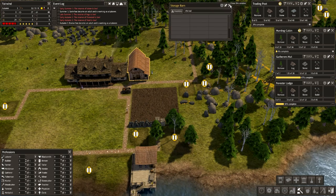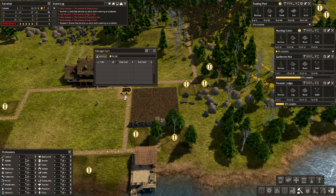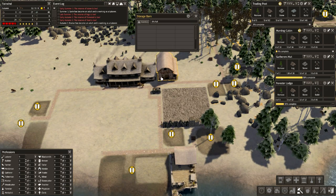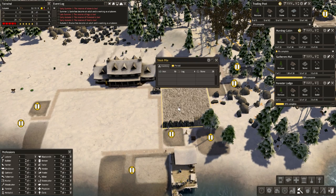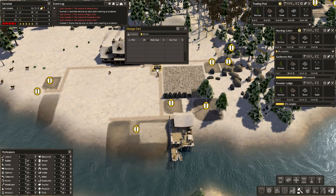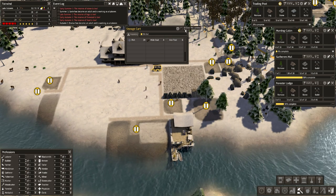Storage barn is up and operational. So we want our fish, hide coats and iron tools out of this cart - just as we hit Autumn! Once we get a bit more food, hopefully they won't store it in the cart. They try to avoid putting stuff in the cart if they have a stockpile and a storage barn to put it in. Because as soon as you start demolishing the storage cart, the items in it you can't use until you finish demolishing it.